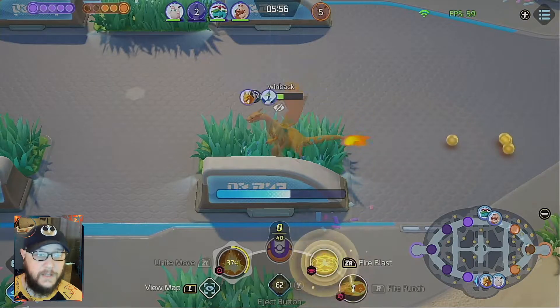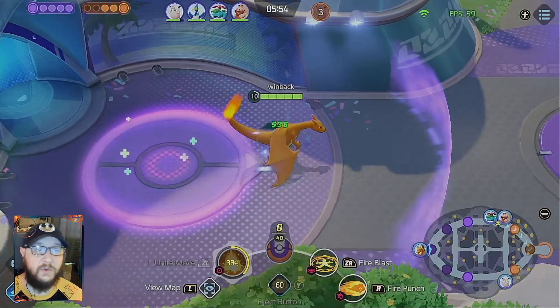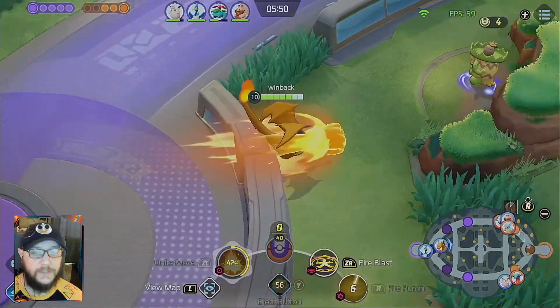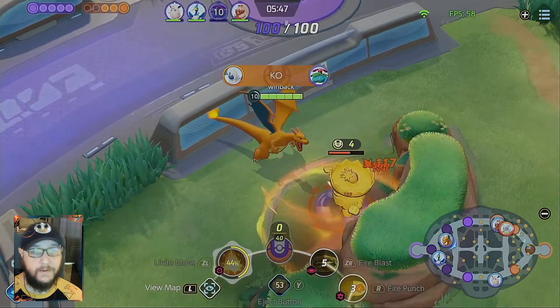Because you can't cancel it, you can't turn in, you can't even use your abilities while you are in the air, which is super unfortunate because your abilities on Charizard are very important.